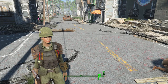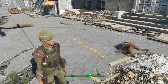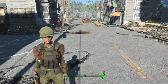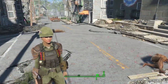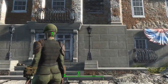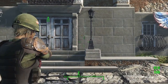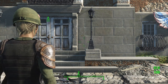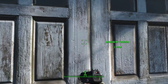We've equipped a Minuteman helmet, Minuteman uniform, and a full set of leather armor — left arm, left leg, right arm, right leg. This is what we look like right now because we're a soldier, and this is what we need to look like. We are prepared to go into the Museum of Freedom with our pistol. Don't forget to quick save.